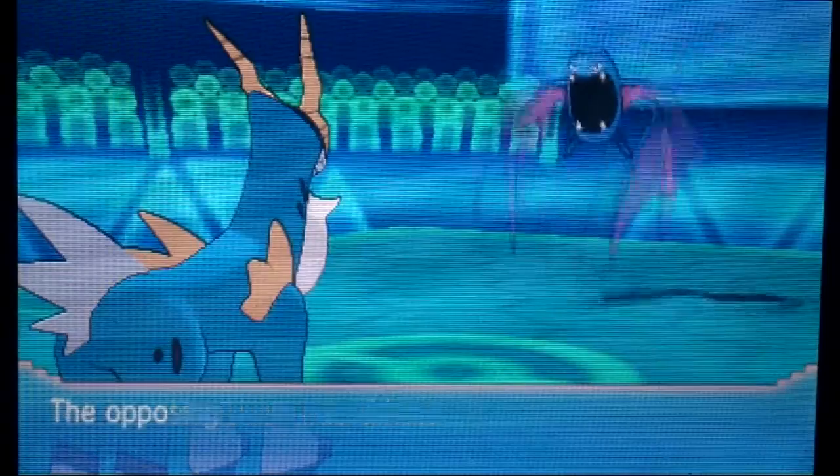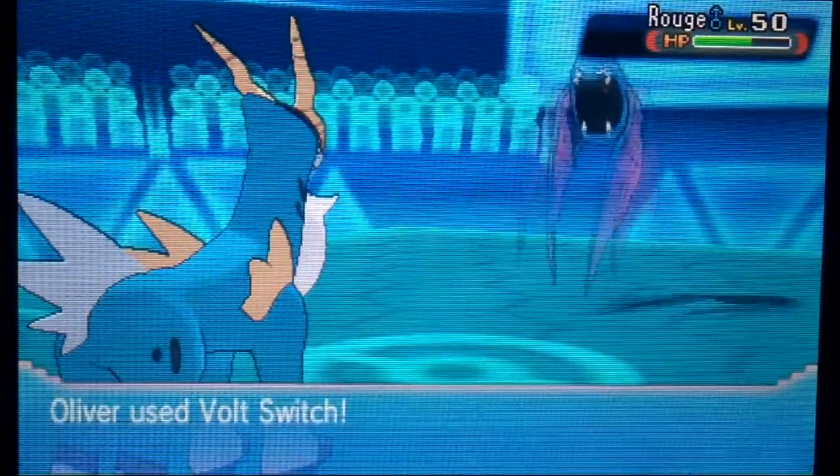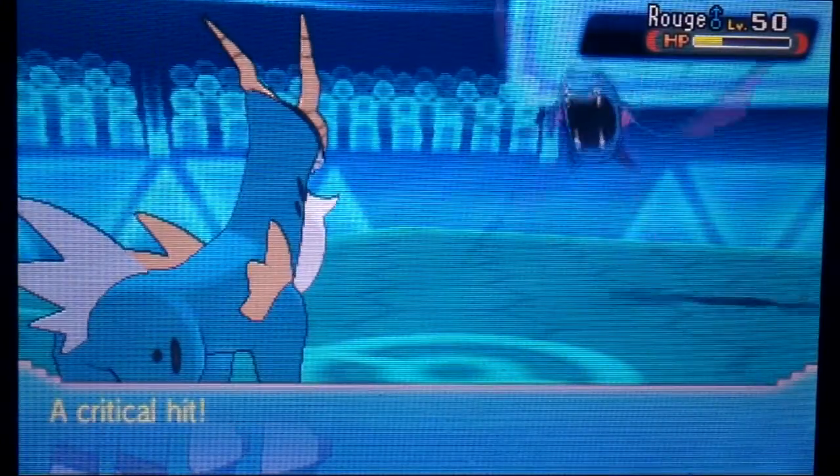Now I have to switch out again — not only does that mean more Stealth Rock damage, but I also have to take this Brave Bird, which does neutral damage because of Cobalion's Fighting type. One of my main checks to his whole team is getting worn down completely unnecessarily. I have to go for Volt Switch, I get a crit, but it doesn't really matter because he can just Roost off the damage.